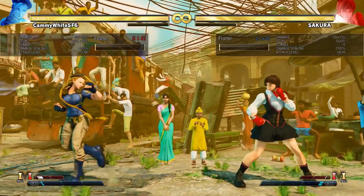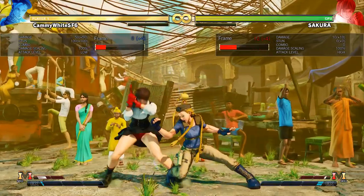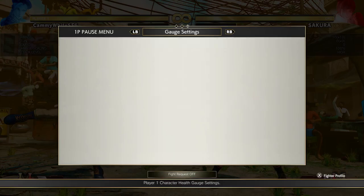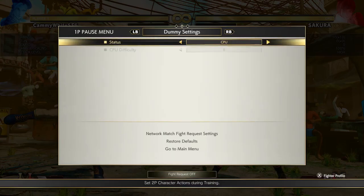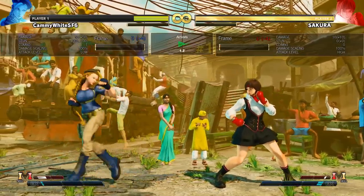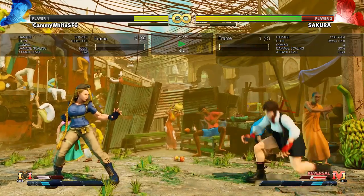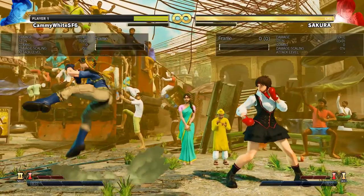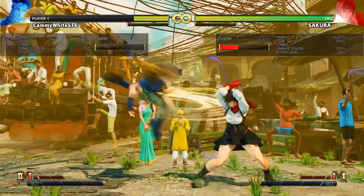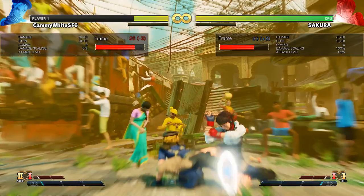Let's have a look at the V system — first the V skills. This is V skill one, which is projectile invulnerable after about 12 frames. If you do it close, it's going to side-switch. It's plus four on block, but the startup is very slow and very punishable. Against real zoners you can't do it reactively — you have to preemptively do it, and if they bait you, you die. I made a video about how good V skill one is on wake-up after CA.